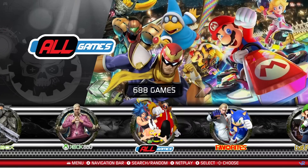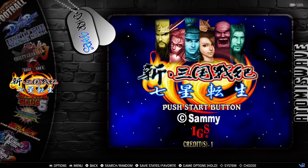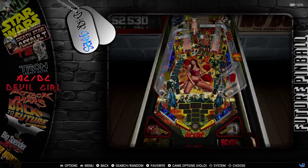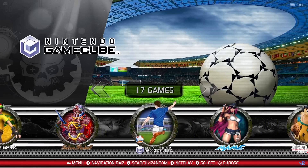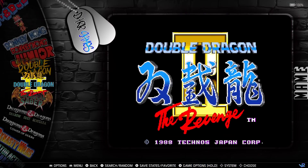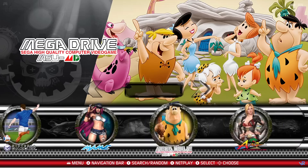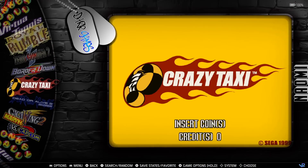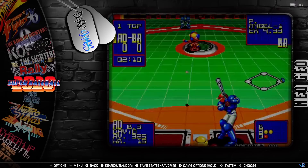As you can see, the game list caters toward certain franchises. There's an Atomiswave section with 12 games - Dolphin Blue is a good one. Only 32 Dreamcast games. Future Pinball has quite a few tables - 21 tables - and it actually works out of the box, which is rare. Nintendo GameCube was on the other build, so nothing new there. MAME titles were also on the other build, along with Mega Drive, Model 2, Model 3, Naomi, and Naomi 2 - all covered in the previous video.